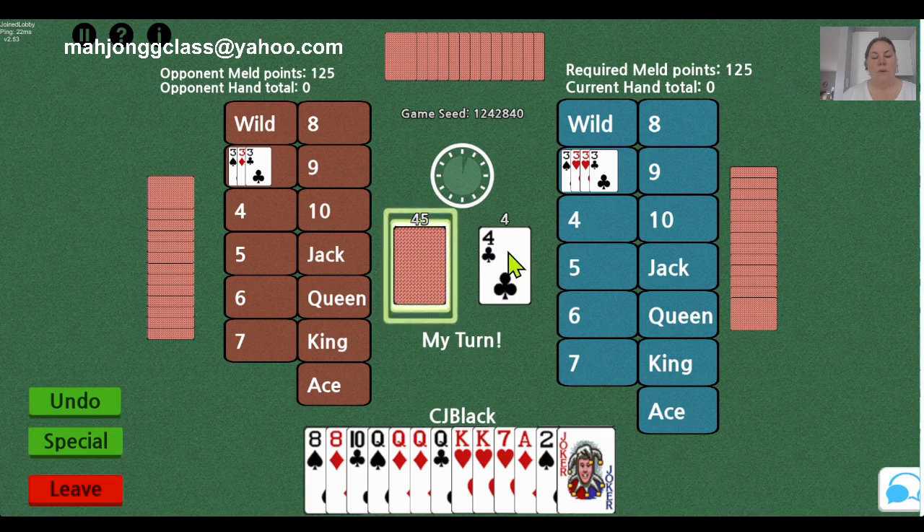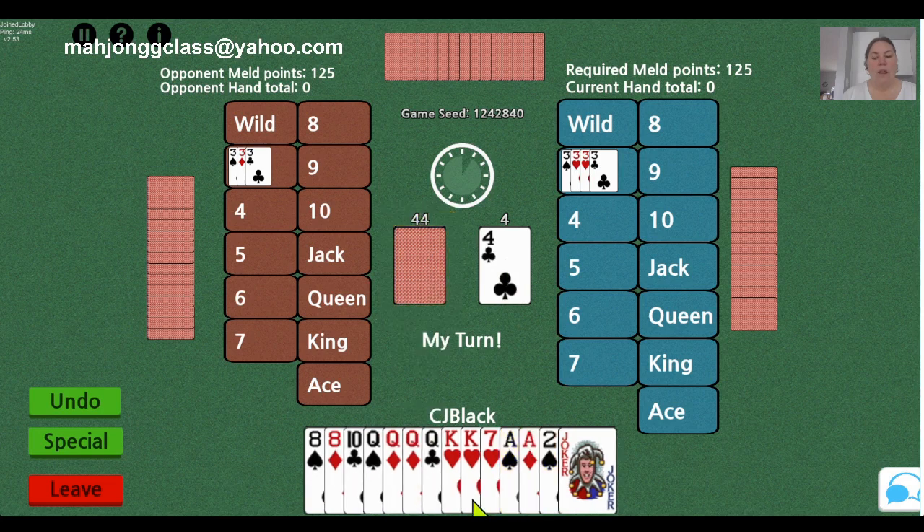It is my turn. The person to my right discarded a 4, which does not match anything in my hand, so I'm going to pick another card. I picked an ace. So now this might be a better way to meld. I have 50, 60, 70, 80, 90, 110. And then I can just put down 3 queens.